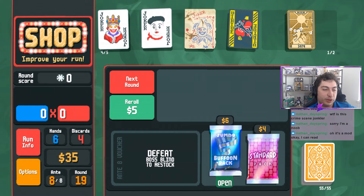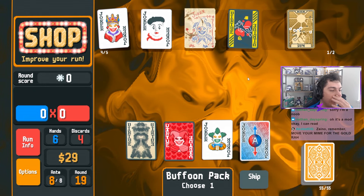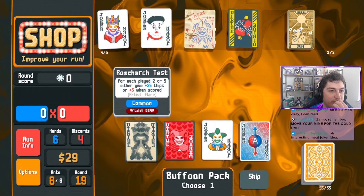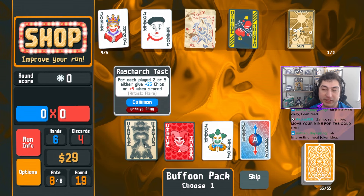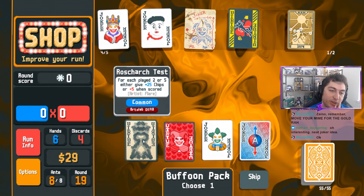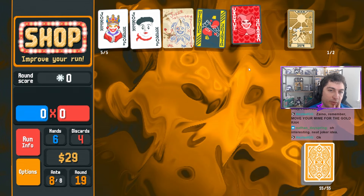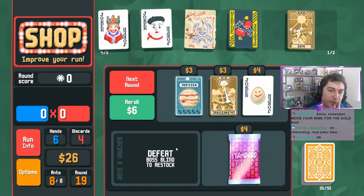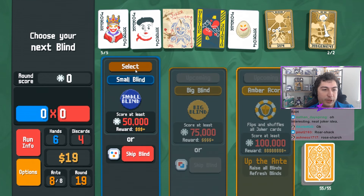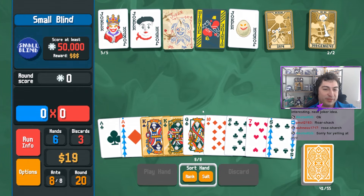Rorschach test - for every played two or five, either give plus 25 chips or plus five molt. So it's either one or the other, not both. I'm going to choose you and sell you. I'm going to reroll egg, we'll keep egg for a second. We go next. Sorry for yelling at you - I'm just messing with you. We'll play this and yes, we'll move Mime now.